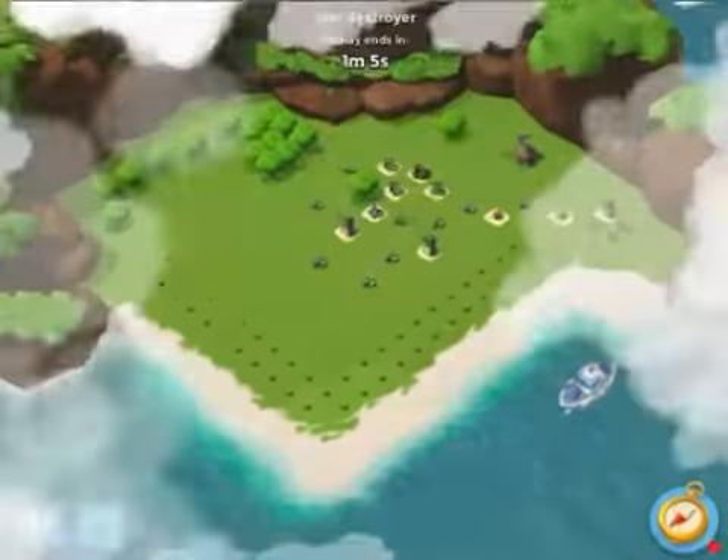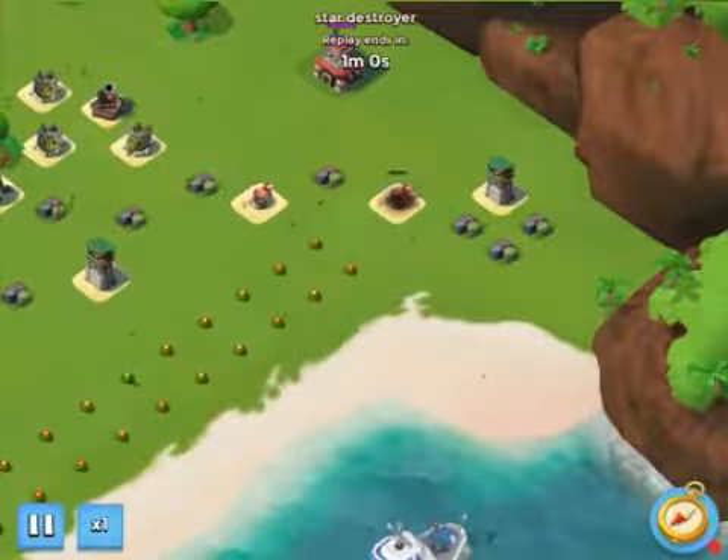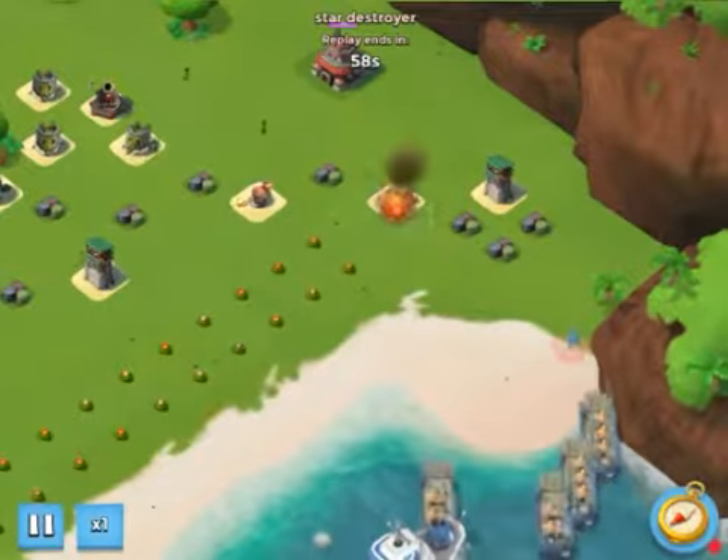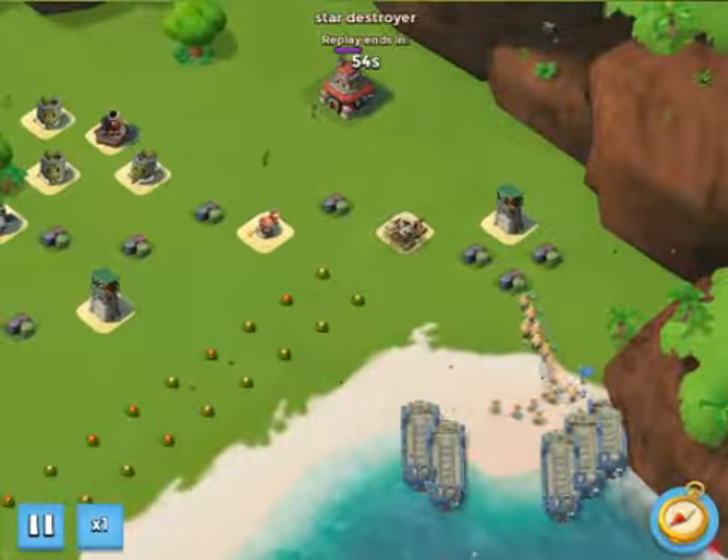When you just get warriors you can do it. This is what I did: first of all, you kill the flamethrower, or you can just go around it, but since I have enough energy I just did it. Then you just go and flare around the HQ.